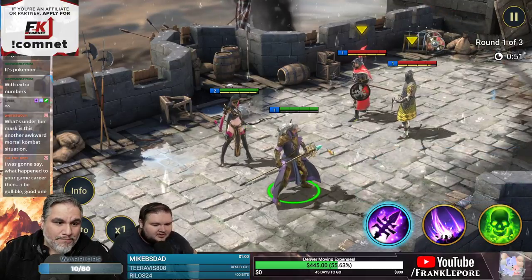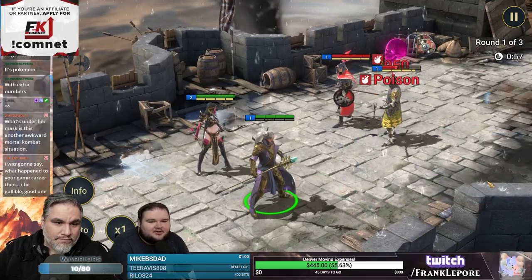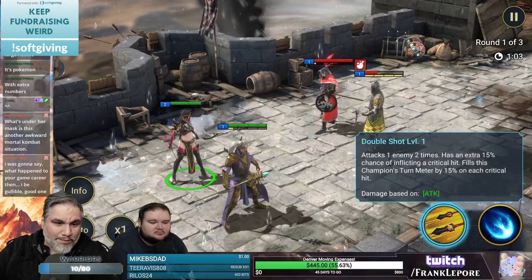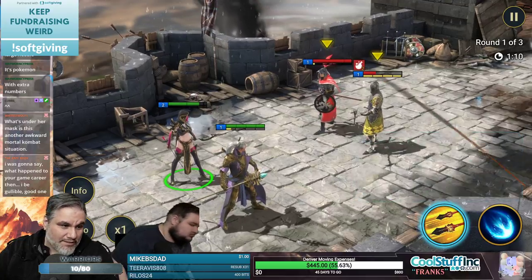Someone said it's Pokemon with extra numbers. Did you know Pokemon has made over $100 billion? Double Shot attacks one enemy two times with an extra 15% chance of inflicting a crit, and fills the champion's turn meter by 15% for each critical hit.